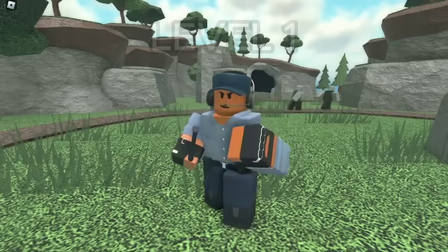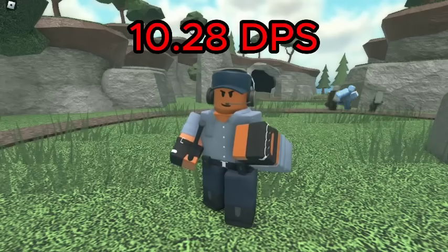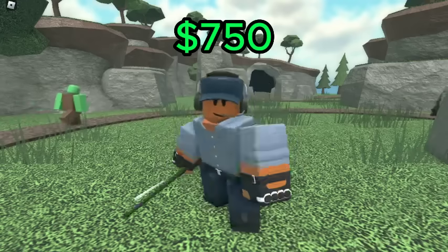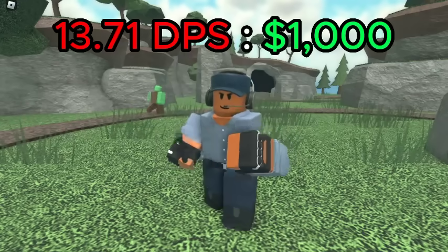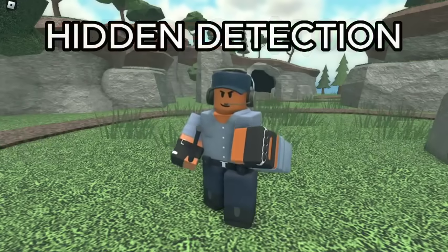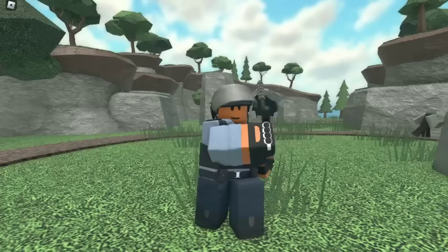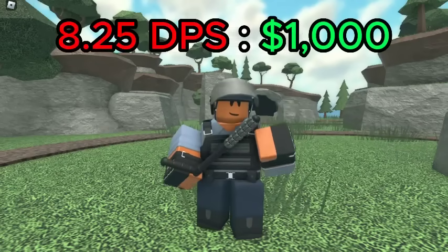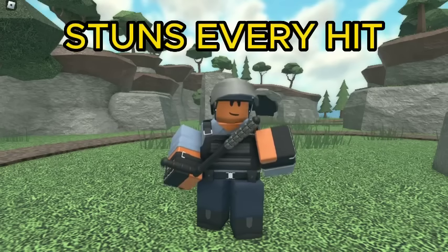For the Warden, the best value is level 1, which has a DPS of 10.28 for a total of 750 cash, giving it a DPS cost ratio of 13.71 DPS per 1K spent. The Warden also gains hidden detection at this level. However, I'd recommend going for level 3 Wardens instead, despite it having a worse value of 8.25 DPS per 1K spent, because at this level the Warden stuns enemies with every hit, which makes up for the loss in value.